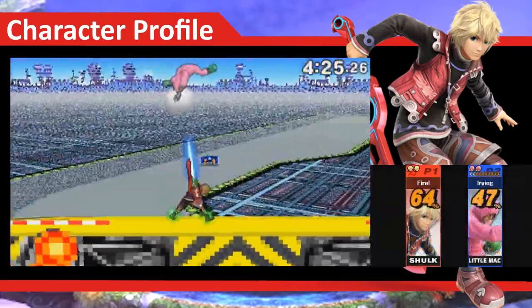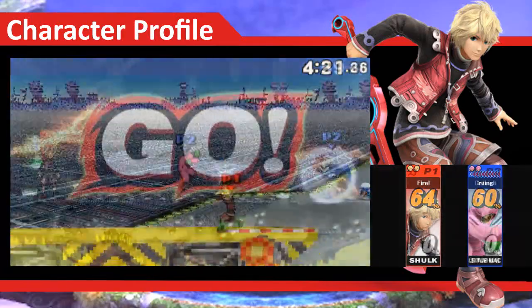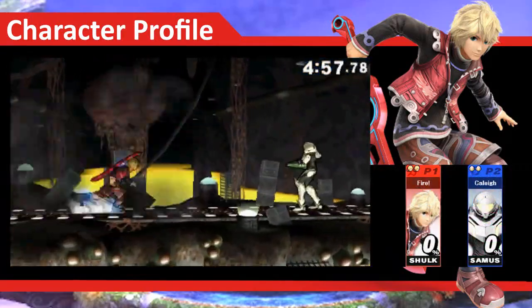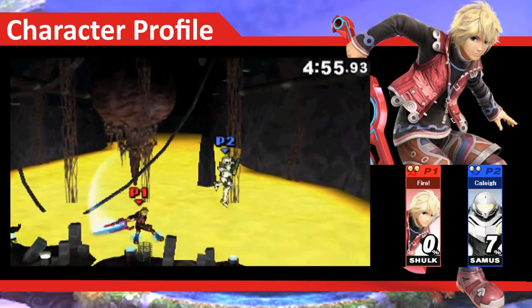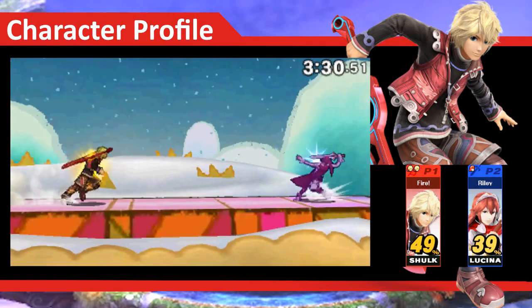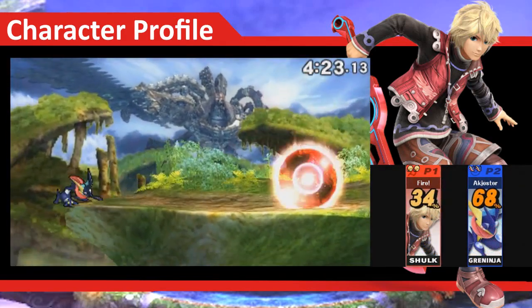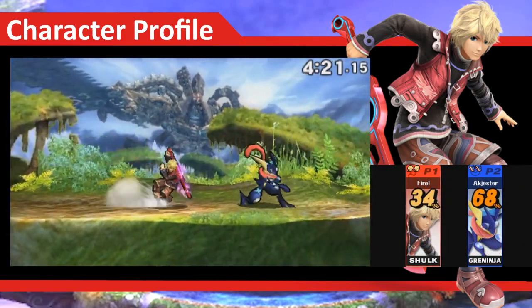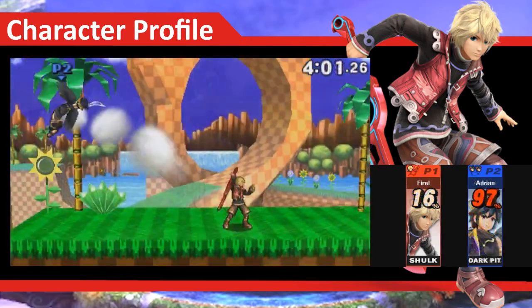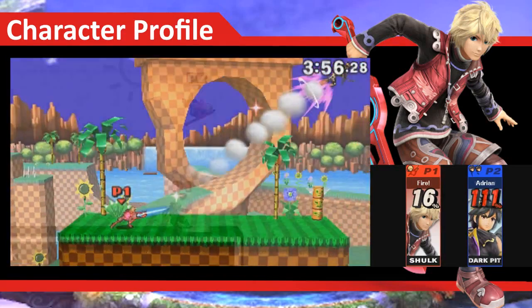Jump, symbolized by green, gives you better jumping ability but a lower defense, so you'll take more damage. Speed, symbolized by blue, gives you faster movement but weaker attacks. Shield, symbolized by yellow, gives you higher defense but slower movement speed. Buster, symbolized by purple, gives you higher attack power but less knockback. And finally, Smash, symbolized by red, gives you better knockback but weaker attacks and a lower defense.